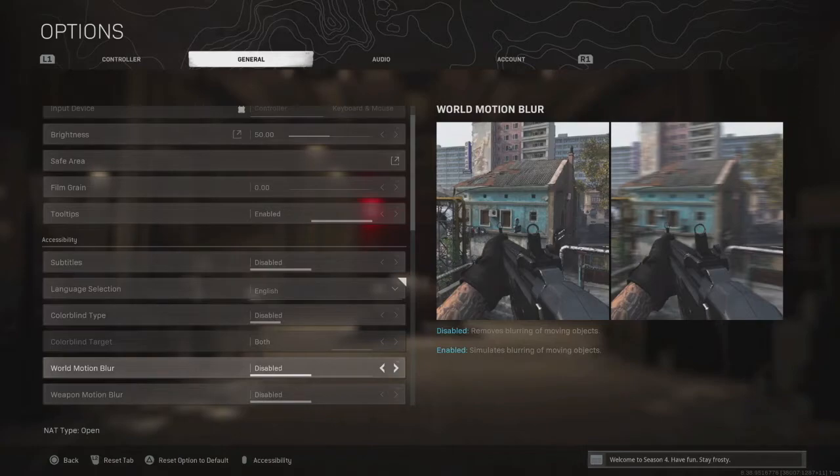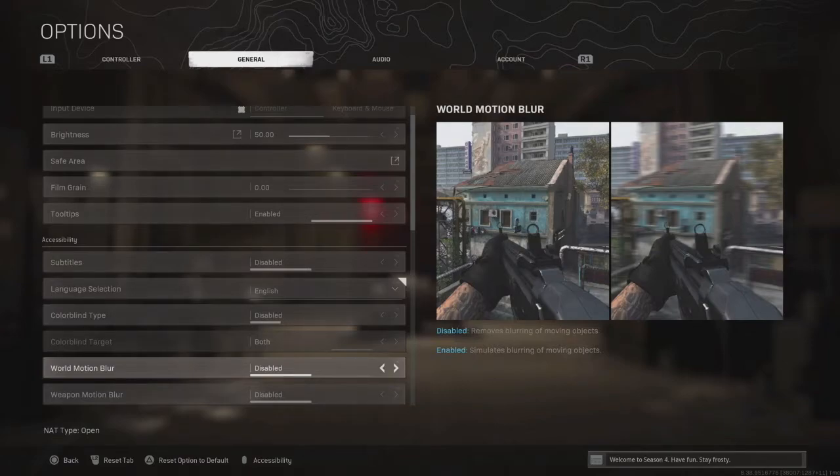World motion blur — please disable this. You do not want this on, especially if you're playing Warzone. The game looks more clean if you have it enabled, in my opinion, but you need this off. Because if you're going around and moving about and there's enemies over there but you can't even see them because they're blurred, you're dead — you're getting a Kar98k to the head. So make sure you've got that disabled.